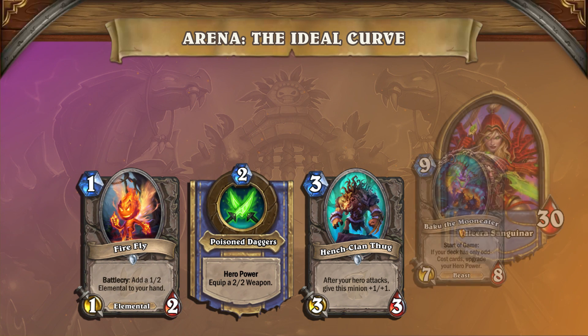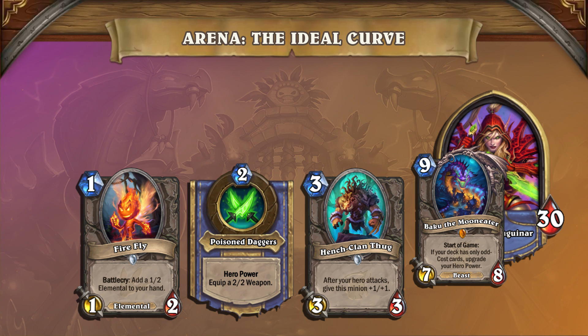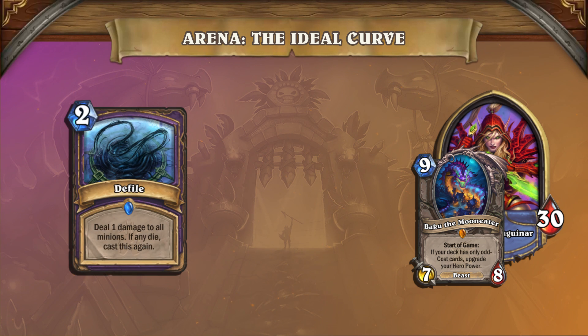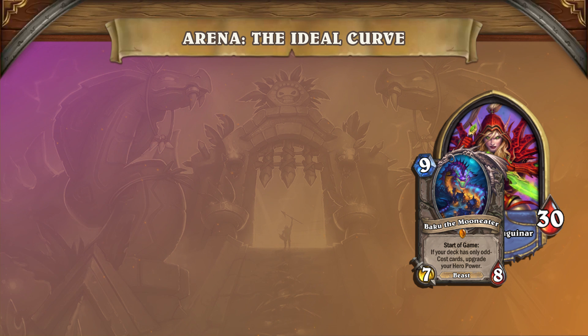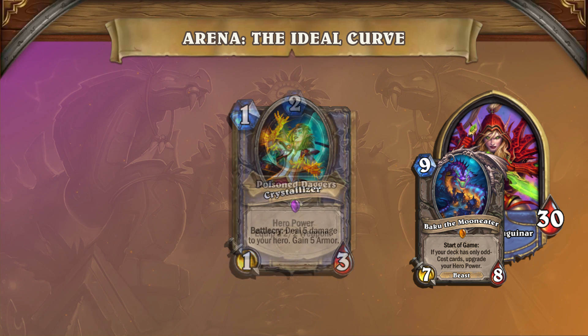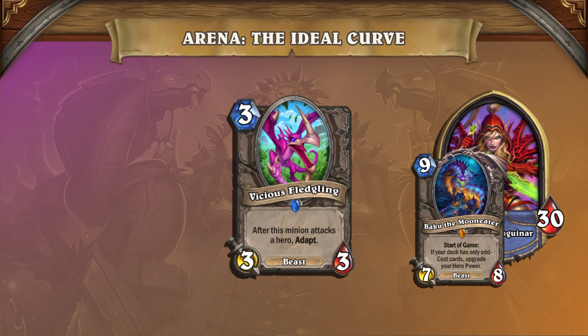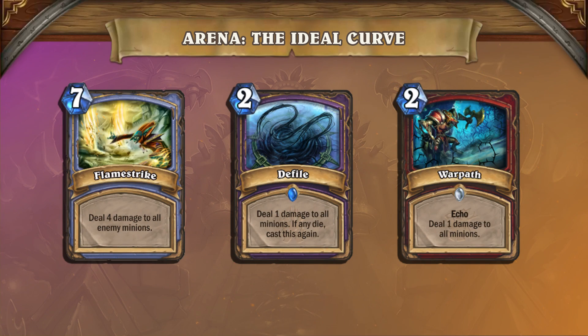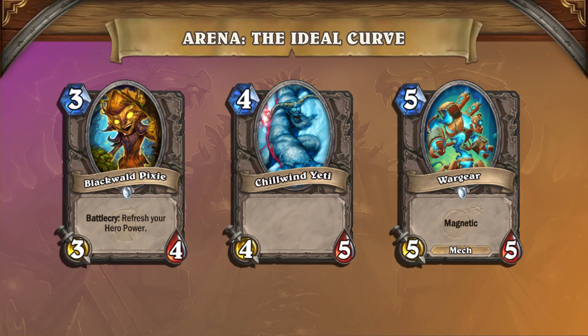It can be hard to play against because there's little to no control over a ridiculous on-curve start. Even in Standard, where you have many control tools to get back in the game, Odd Rogue is a prime example of a curve deck that's very difficult to deal with. In Arena, where you have even less control tools, knowing the ideal curve will make your decks much stronger.